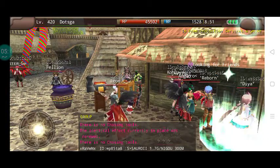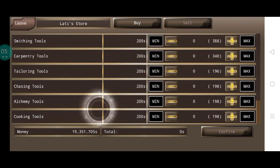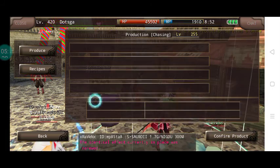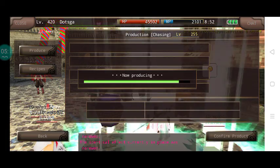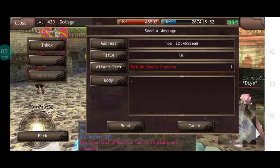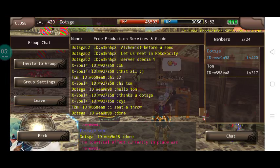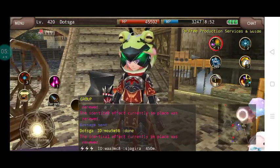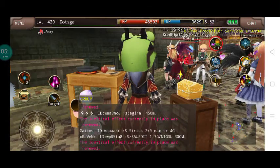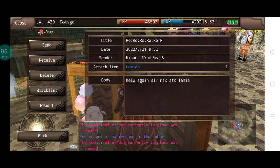There is no chasing, there are no chasing tools. By the way guys, it's easier to strengthen a no-slotted item compared to a slotted item or a two-slot item. So the difficulty of strengthening also depends on the number of slots.